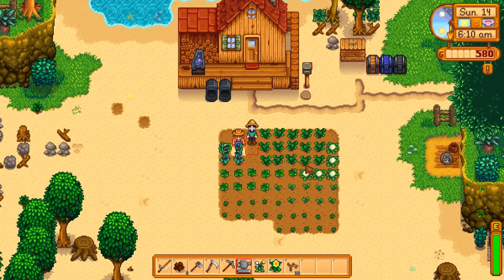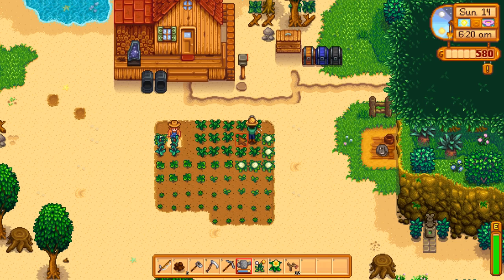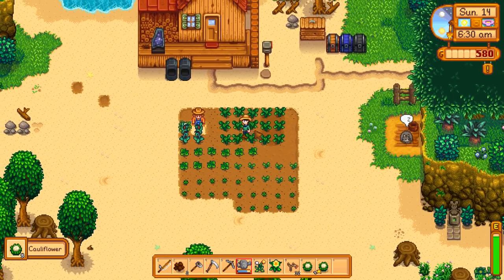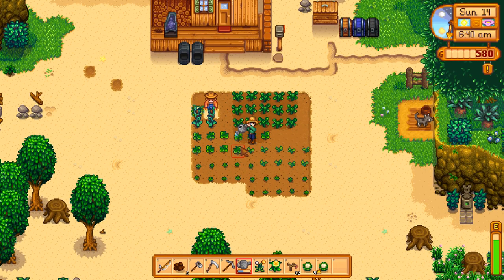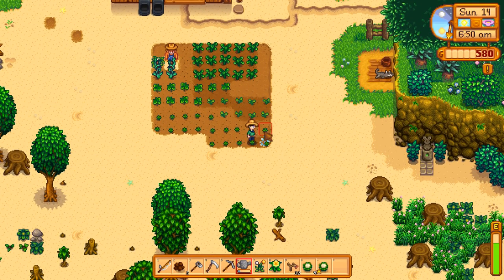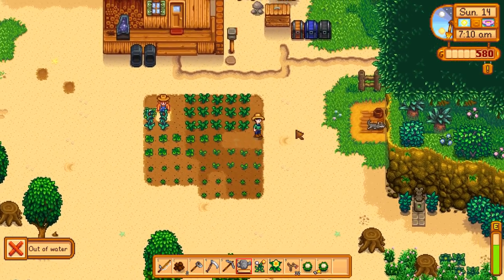We do have a lot of crops so I'm going to go ahead and water all of these. The plans for today: I definitely want to go to the mines to get as much — oh, the cauliflower is ready, I didn't even realize it. It looks almost the exact same when it's growing. I can finish off the spring crops bundle now due to having this cauliflower. It's also nice that I'm not going to have to water it because I have all of the strawberries to water.